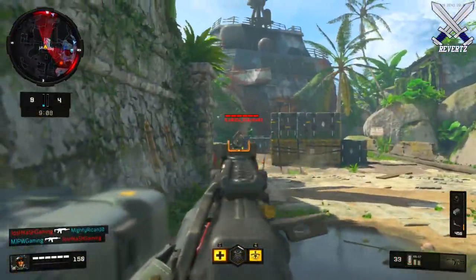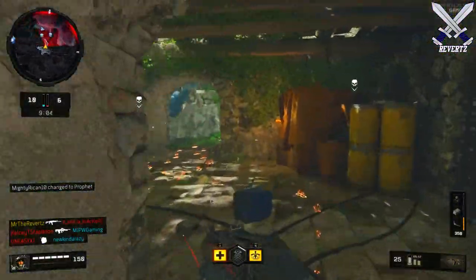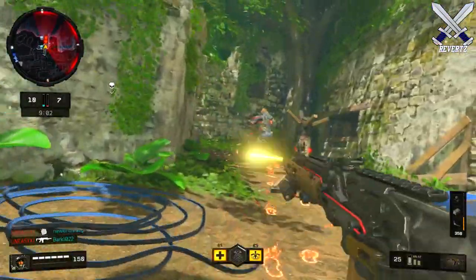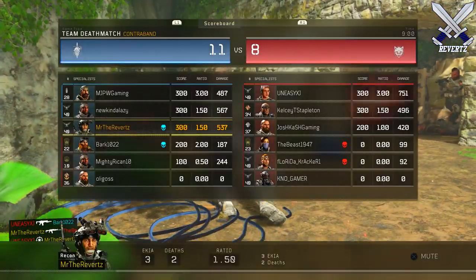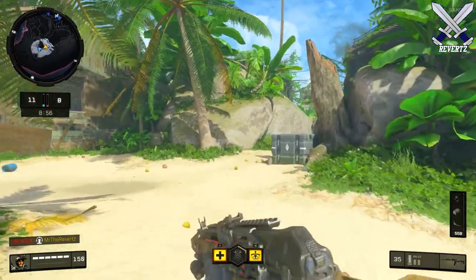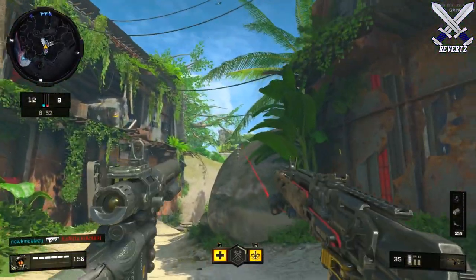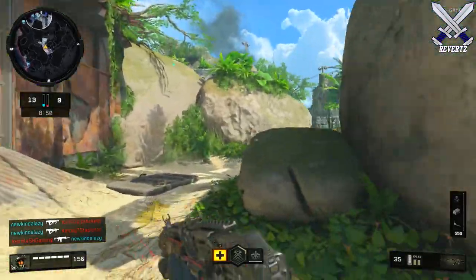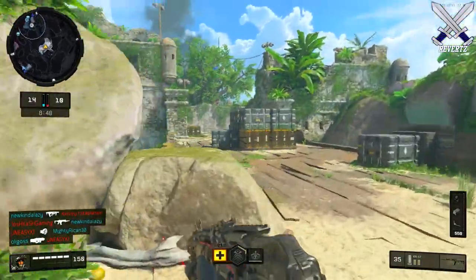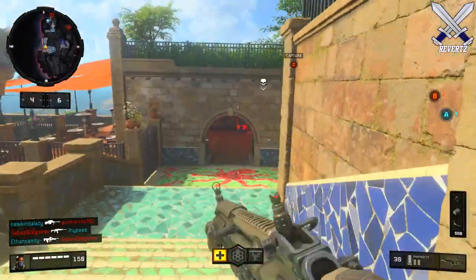Next we have Contraband, which is set on an uncharted island off the coast of Colombia. Similar to Frequency, this is another good three-lane map. You just have to be careful rushing down the middle because there are a few head glitches on each side that can get you killed easily, but once you have good control of that middle area your team is going to dominate on this map.